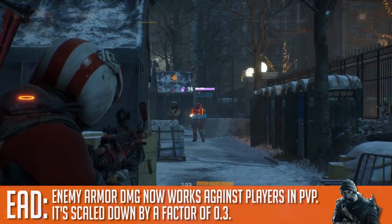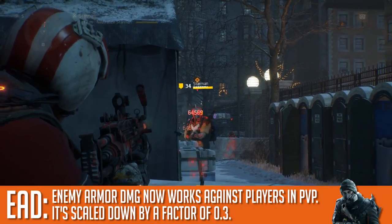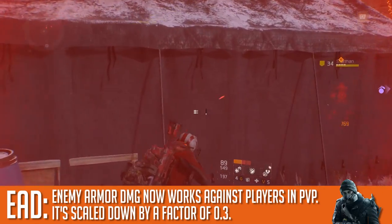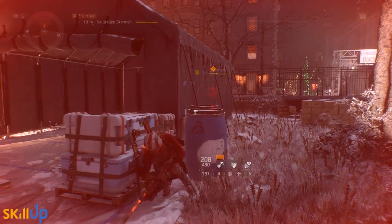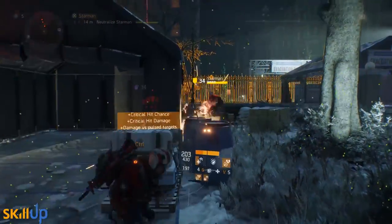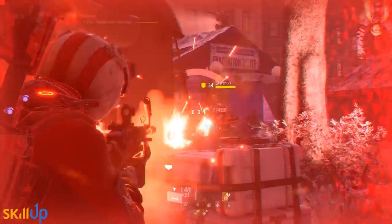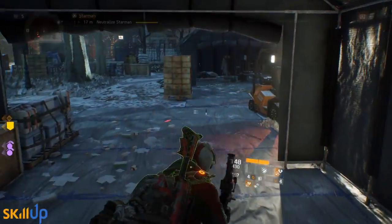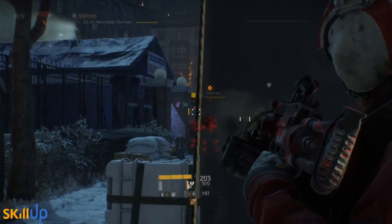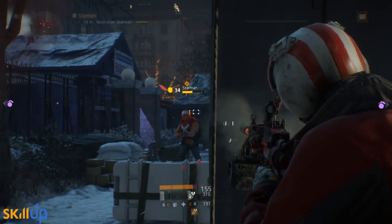Enemy armor damage in PVP is now a thing. This has been a topic of much confusion, but it's extremely important to understand. If you PVP and you have enemy armor damage on your gear, weapon, or whatever, you are going to deal bonus damage to that target. However, you are only going to deal one third of your total enemy armor damage in PVP. So if you have say 60% enemy armor damage, you're only doing an extra 20% bonus damage — it scales down at a factor of 0.3. Divide your enemy armor damage by three to get your actual bonus damage in PVP.